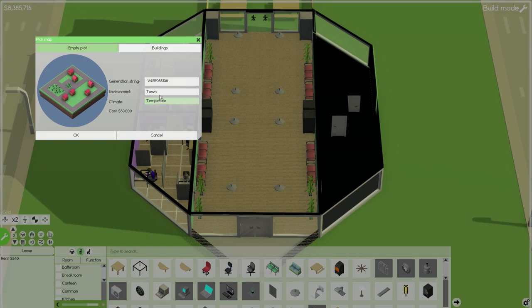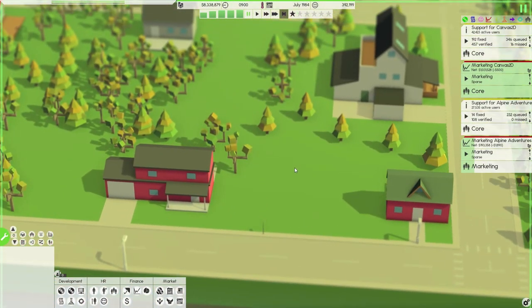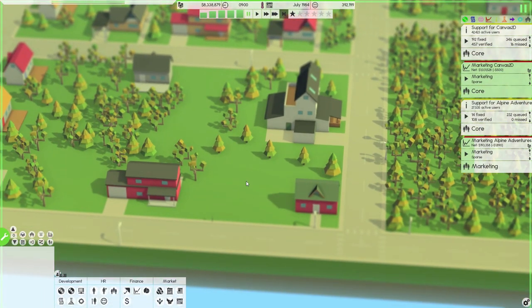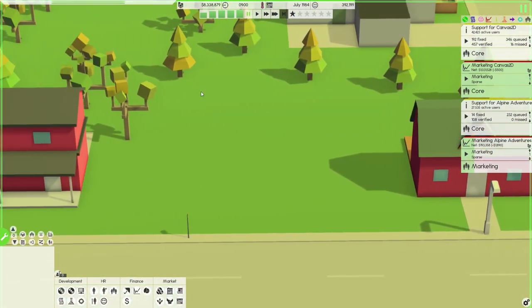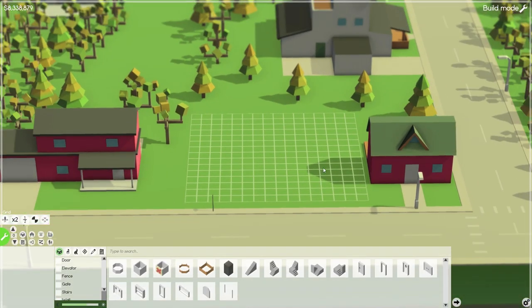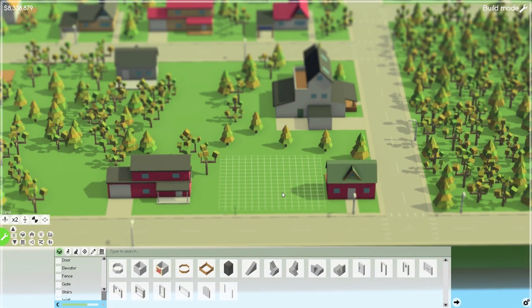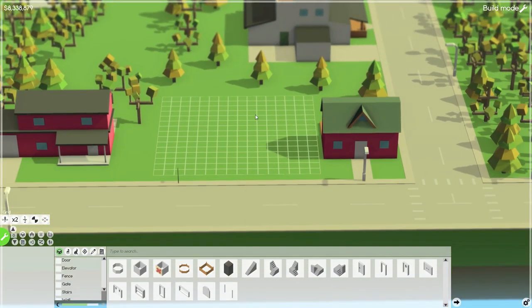We're going to go with in-town temperate climate, and here's the little generation string if you guys want to be in the same place that I am, so you can copy that down if you want. Let's hit that okay button. It's going to put us in a completely empty area — well, it's got a bunch of houses here, but it is empty as far as our little plot is concerned. So if you go into build, that's our plot. This is the starter amount of room.